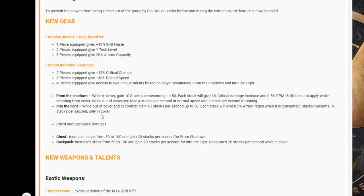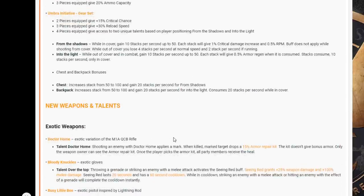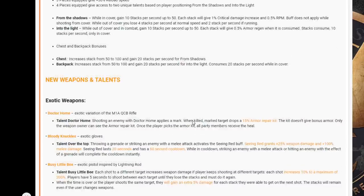Into the Night: while out of cover and in combat, gain 10 stacks per second up to 50. Each stack gives 0.5 armor regen when consumed. Stacks consume 10 per second only while in cover. The chest increases stacks from 50 to 100 and gains 20 stacks per second for the From the Shadows talent. The backpack increases stacks from 50 to 100, gains 20 stacks per second for the Into the Night talent, and consumes 20 stacks per second while in cover.